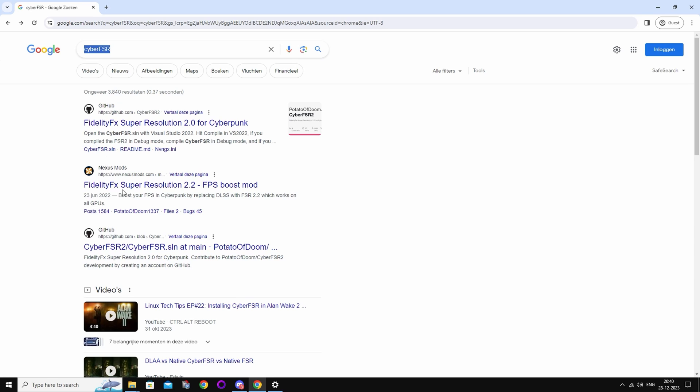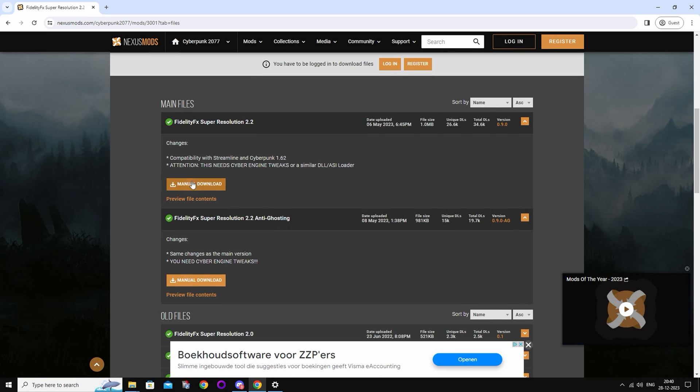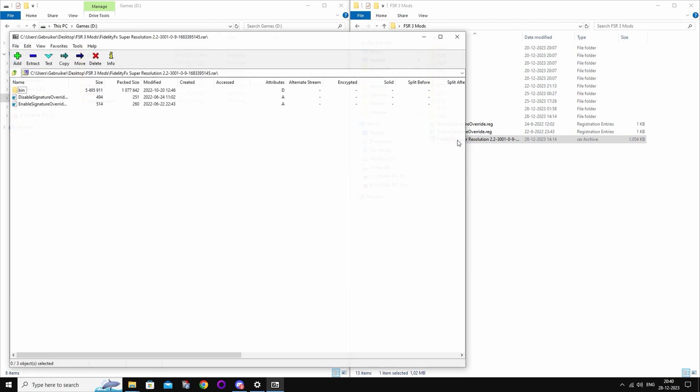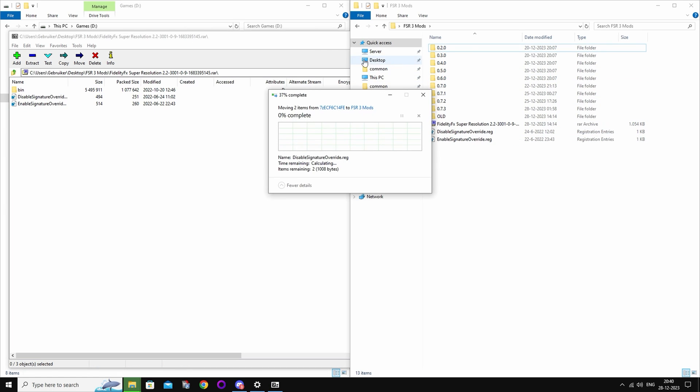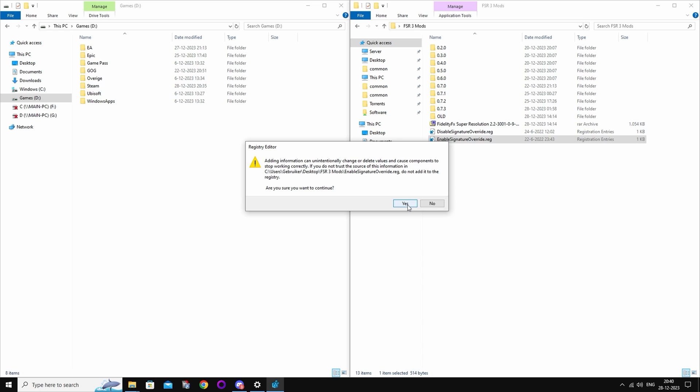Now we're going to download CyberFSR — this is the one from Nexus Mods. You need two files from this one; the rest of the mod you don't need. I already have it downloaded here. Just extract these two files out of it, then run the one that says Enable. Press Yes and then OK.